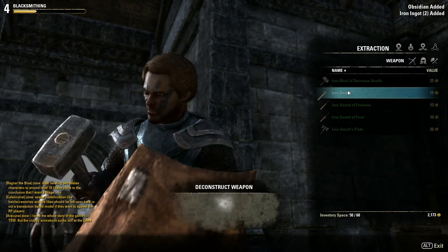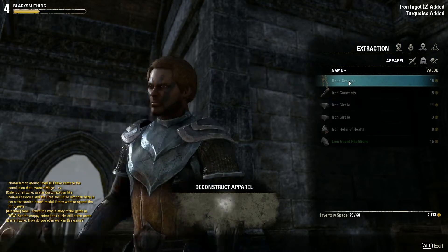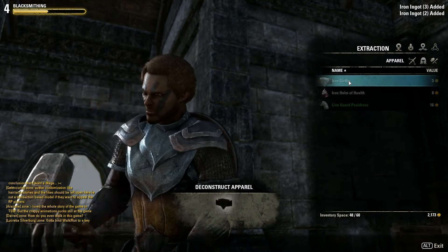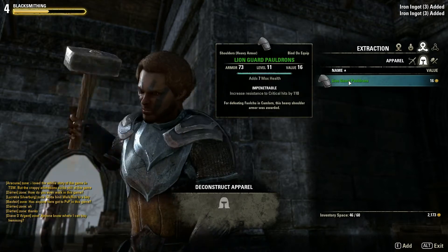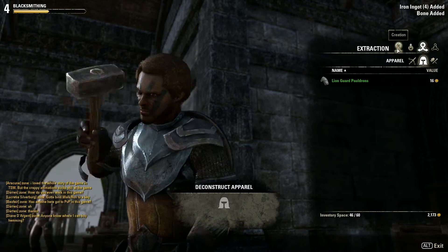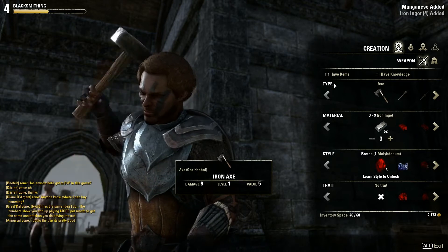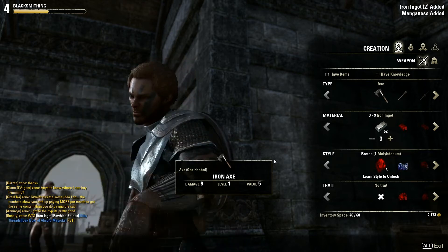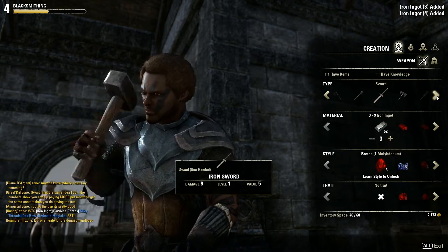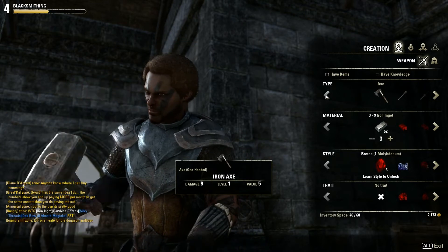I'm going to hold on to the green items to show you something neat. I'm going to deconstruct all the armor I found, and also hold on to the green shoulder. This is the main area of crafting — in this case weapon crafting. I'm probably going to go back to making an axe.